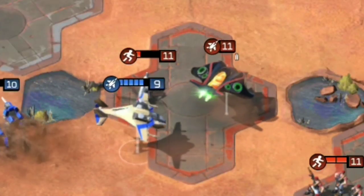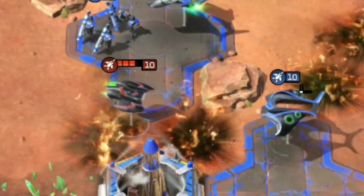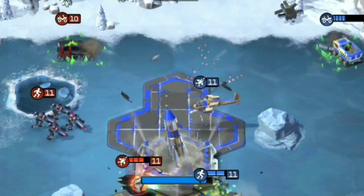Countering Infernos is a job best performed by aircraft. Hammerheads, Phantoms, Banshees and Talons will take them out quickly, as the Inferno is utterly helpless against them.